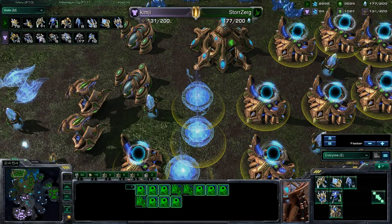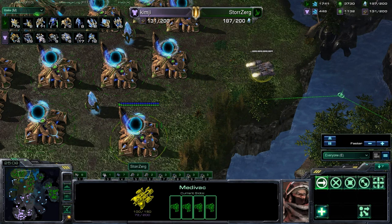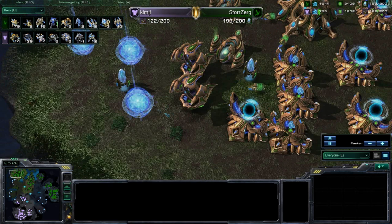Kim-G just keeps losing SCVs in these engagements, and it's not going very well — he's pretty much left on one mining base and that is not going to be good. There's nothing mining here. Is he going to drop here? He's just now seeing that there's a base here. Looks like he's deciding not to — and he might lose these, running into the tank, into the cannon. That's a very bad choice.